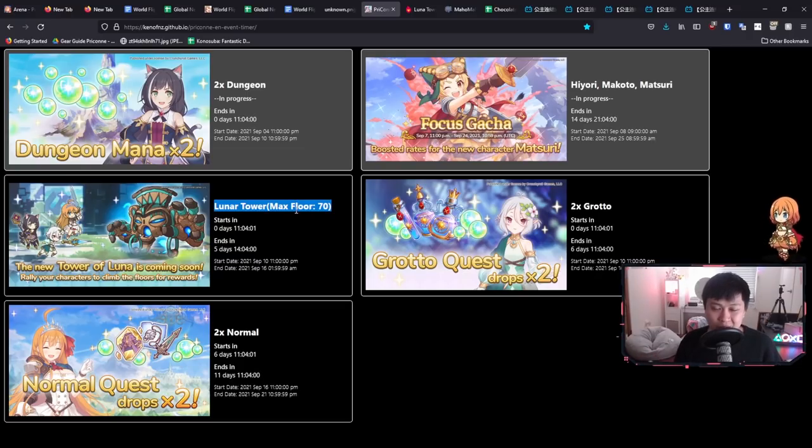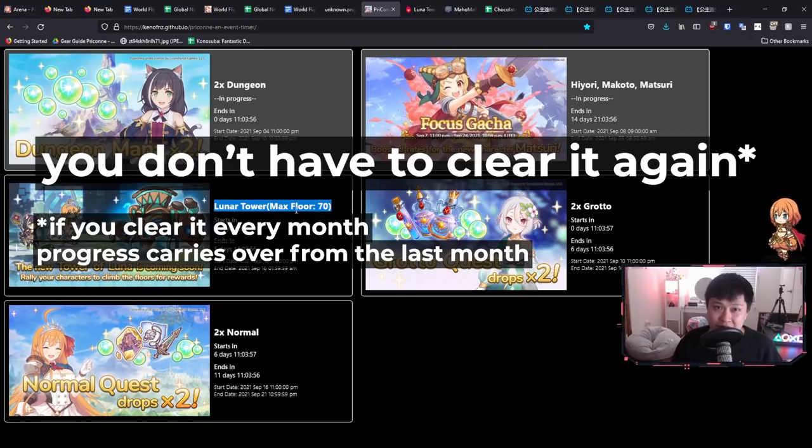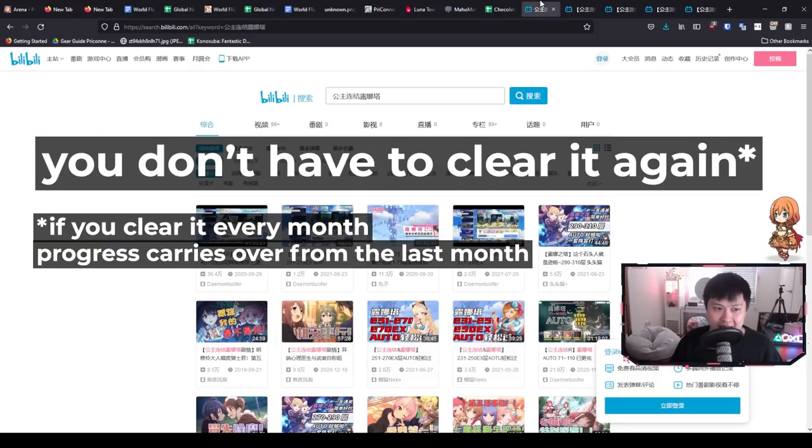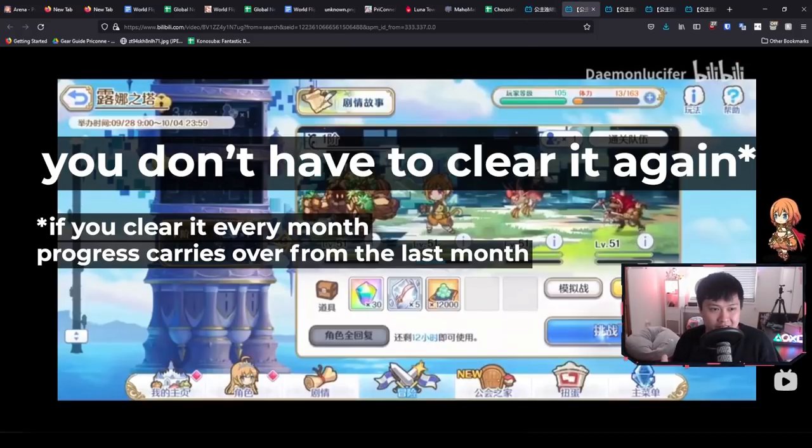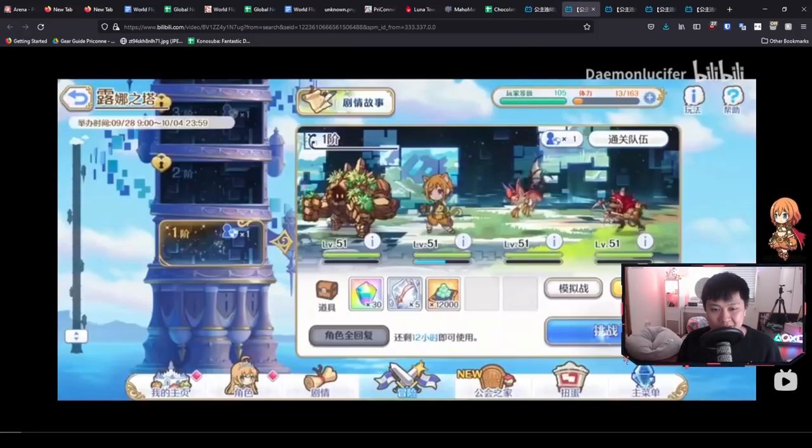However, there is a first point I want to mention: once you've cleared a floor, you don't have to clear it ever again. For example, if we clear up to floor 70 or even floor 60 this time, next month when Lunar Tower rolls around, you will start at floor 60. That's really awesome because to a lot of people this kind of becomes like free gem income.